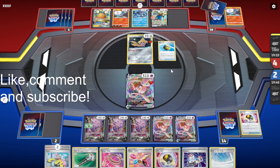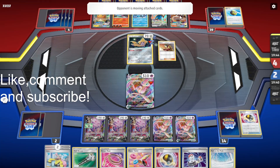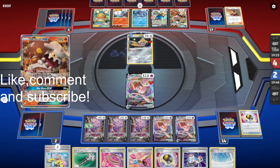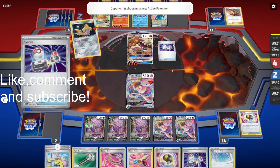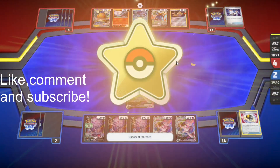Quick Ball for Heatran. They can get a knockout of that with the GX attack if they have a Welder — oh wait, no they can't actually. They can almost get a knockout, and they'd need a Choice Belt or something. But if they attack with Heatran they just win the game anyway. That is what they're doing though for some reason. GGs, I guess. Okay, yeah, I think they realized they made a mistake.